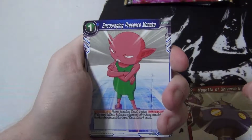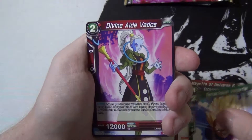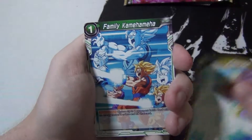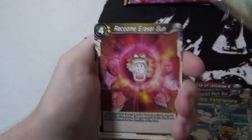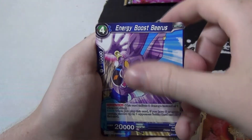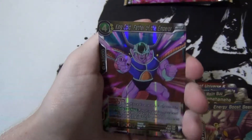Magetta, Event, Avenging, Encouraging Presence Monaka, Ginyu Force Raccoon, Tenacious Vegeta, Divine Aid Vados, Energy Boosted Majin Buu, Apul, Family Kamehameha, Implacable Trunks. There's that cool raccoon - I really like that one, actually. And then a rare King Cold. I got it last time, I'm pretty sure. Okay, that was that one.